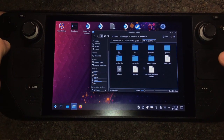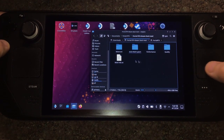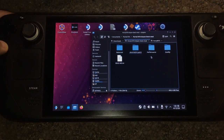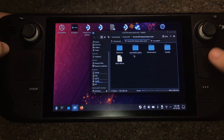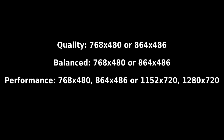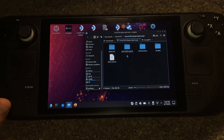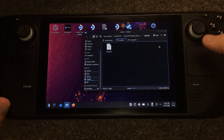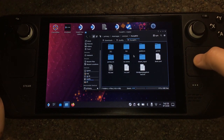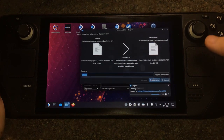Then go back to Portal RTX. You can select between Quality, Balance, or Performance presets. I'll post a screen showing you the resolutions for each of these presets. I'm going to choose Quality, put it into the folder, copy, and then paste. And that should do it.